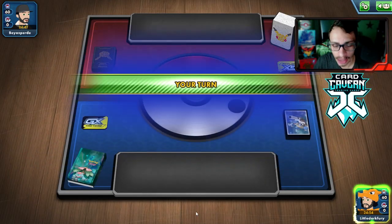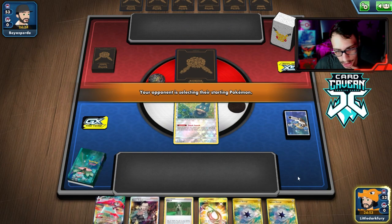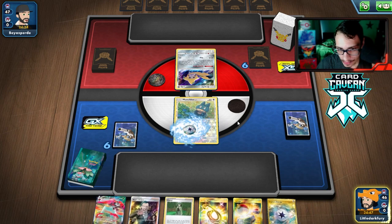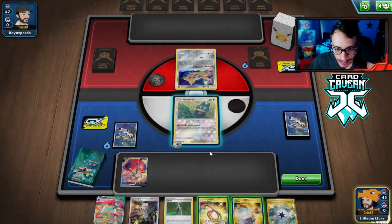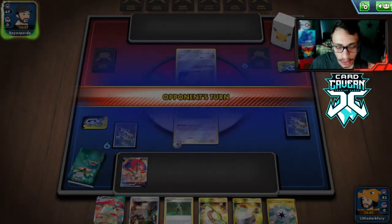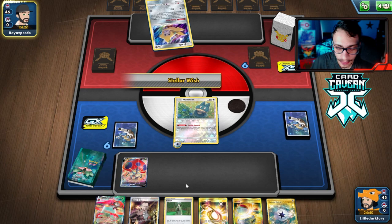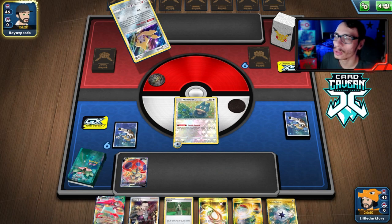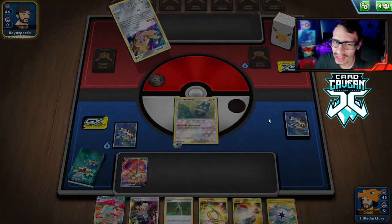What do I want to do here — if we could draw Snorlax or Orbeetle I'll be very happy. Nope, but we do have a Capture Energy so we'll just grab an Orbeetle. Next turn we'll go Snorlax. We have two Munchlax in the deck so I'm not worried about losing this one. They play Research — they're not playing a Welder deck so maybe we'll survive. They attach to Jirachi — I'm assuming this is ADP.